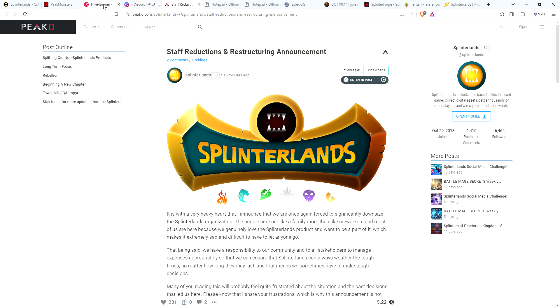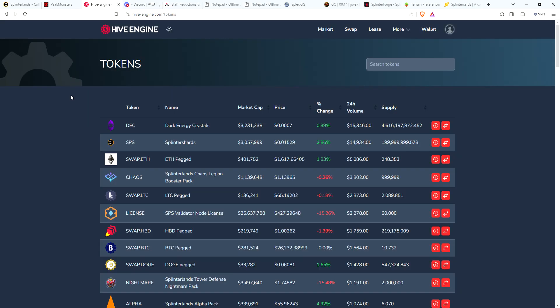Let's take a quick look at the market. When I got home last night after the announcement of layoffs and cuts, I wondered if there was a major dump in crypto or Splinterlands assets - but things are holding pretty steady. One thing I've really been looking at is DEC, which is now down to basically 0.7 of peg. I'm thinking of picking up some more DEC in the near future.